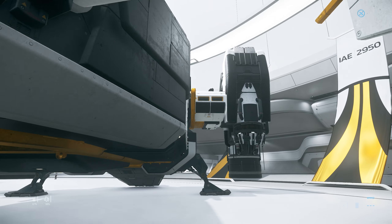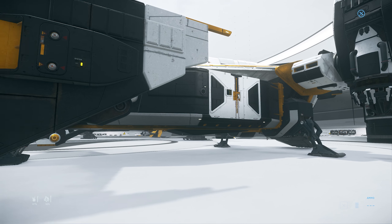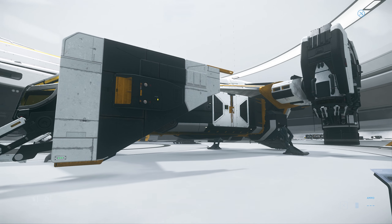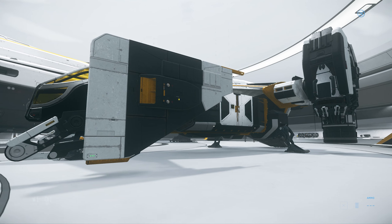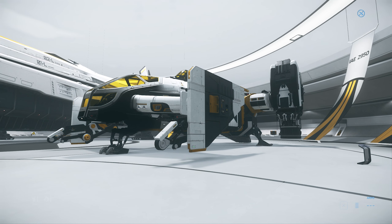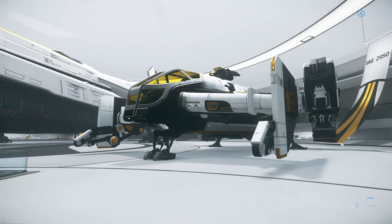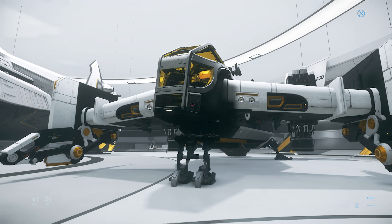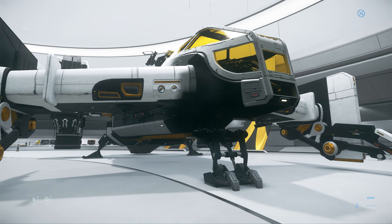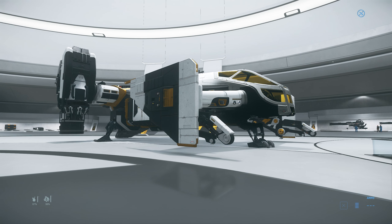At the moment I appear not to be able to rent this, so bear that in mind. I actually suspect we'll be able to rent them from the kiosks downstairs. Yeah, I like the Cutlass Black in that color scheme. It reminds me a little bit of the Asimov in Counter-Strike.